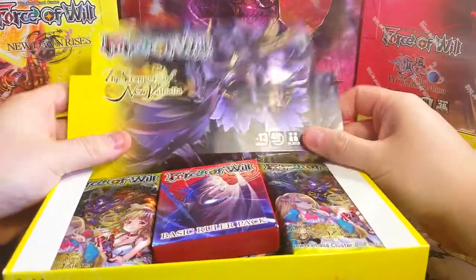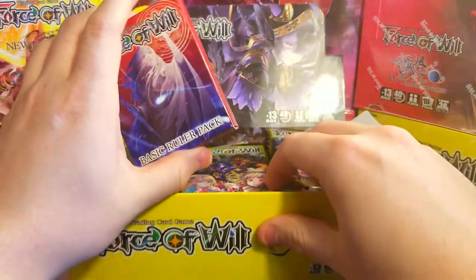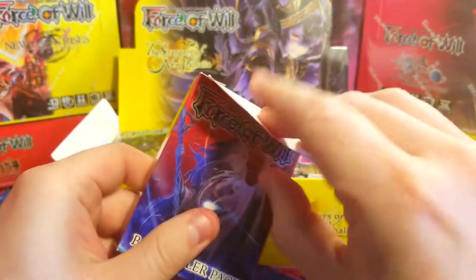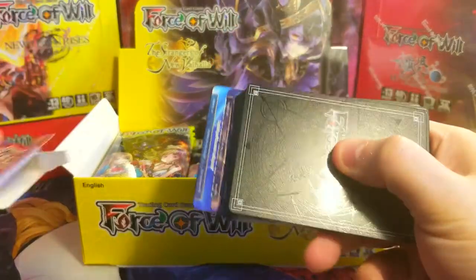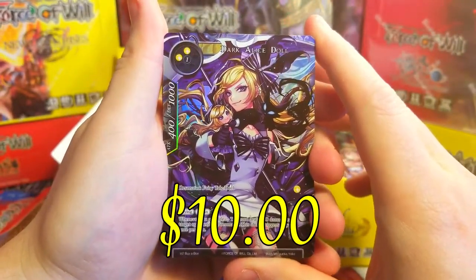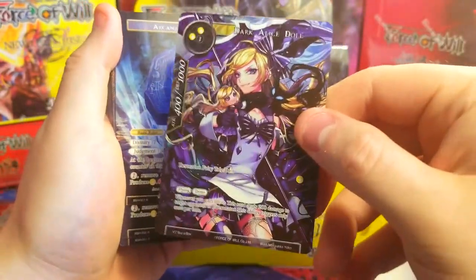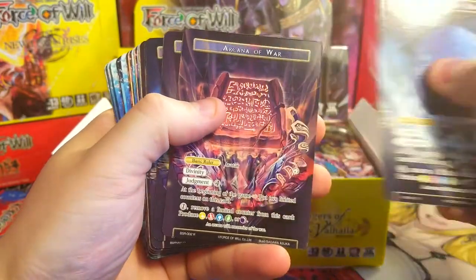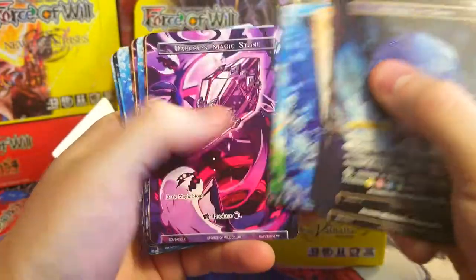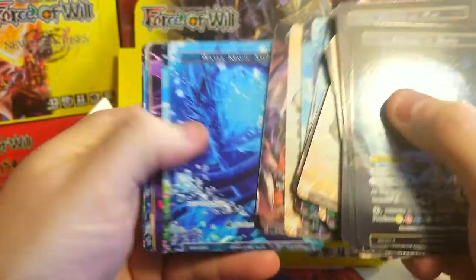Oh nice, so this is one that has a promo card in it. I'm not too familiar with the set — I looked it up a while ago but haven't revisited it. Let's see what goodies are in here. Promo card right here — Dark Alice Doll! That's a really cool buy-a-box promo. And we've got a bunch of other arcanas, war stones — these are some really nice stones actually.